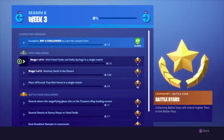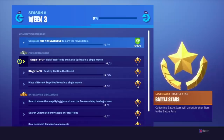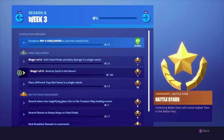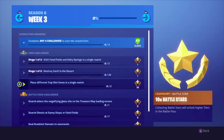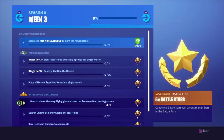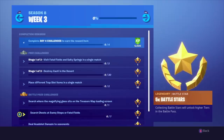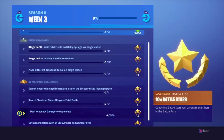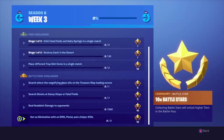For Stage 1 of the free challenges, we've got to visit Fatal Fields and Salty Springs in a single match — that's easy. Stage 1 of 3: destroy cacti in the desert, also easy. You only get one battle star for it. Then place different trap slot items in a single match. Search where the magnifying glass sits on the treasure map loading screen. Search chests at Sunny Steps or Fatal Fields — seven of those. Deal 500 headshot damage to opponents. Get an elimination with the SMG, pistol, and a sniper rifle.